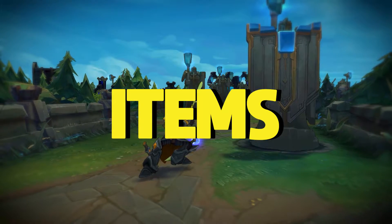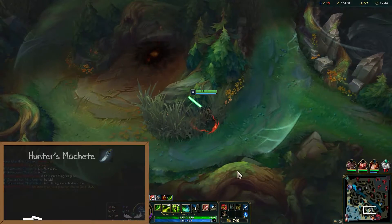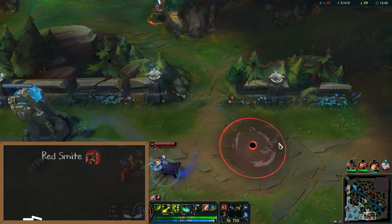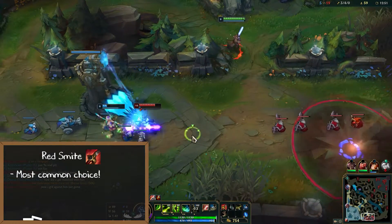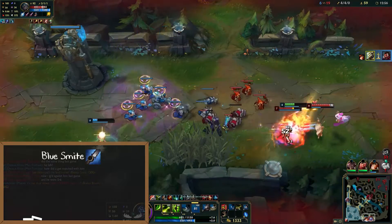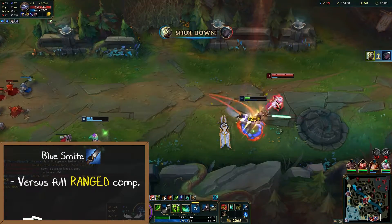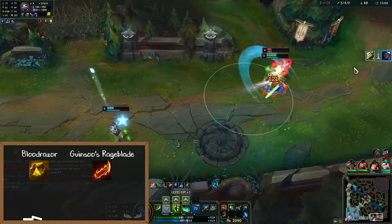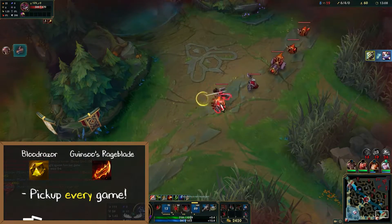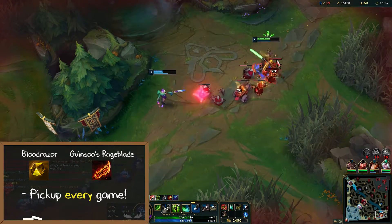Now let's get into Master Yi's item choices. 90% of Master Yi players start with Hunter's Machete since you want to be focused on clearing your single target camps early on. Red Smite is the most common choice as well since Master Yi's early game usually revolves around 1v1s or 2v2s. Blue Smite can be viable if you're versus a full ranged comp that's hard to lock down, but in most cases Red Smite is the way to go. Bloodrazor into Guinsoo's Rageblade is the lethal two-item combo you're looking to pick up pretty much every game on Master Yi. Since you're so reliant on auto attacking, you become an absolute monster once these two items are complete.